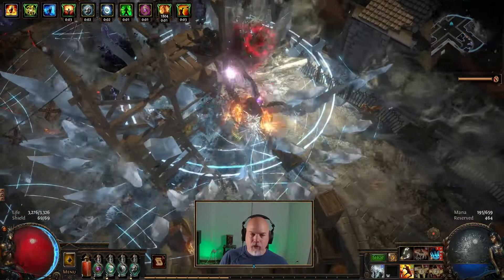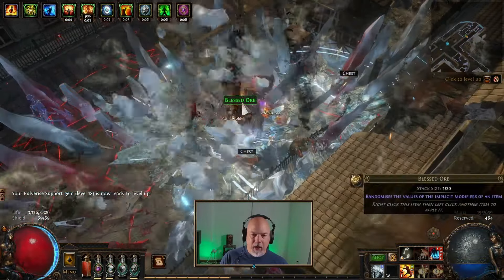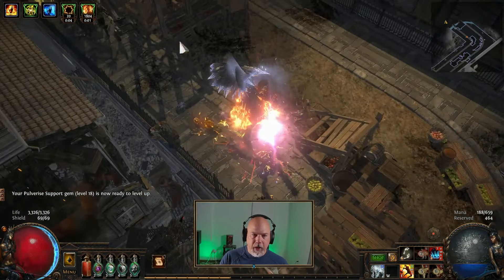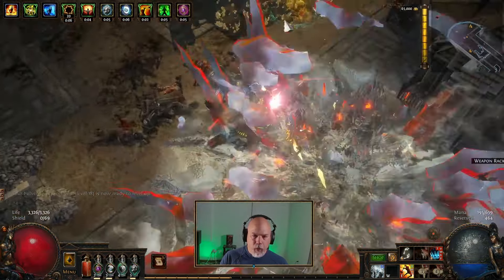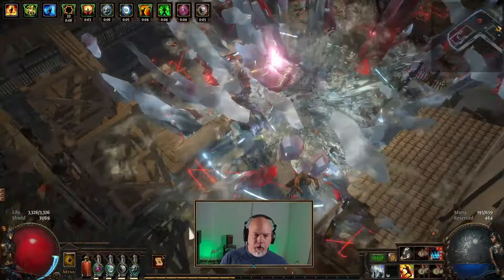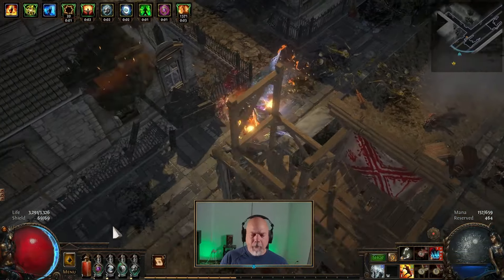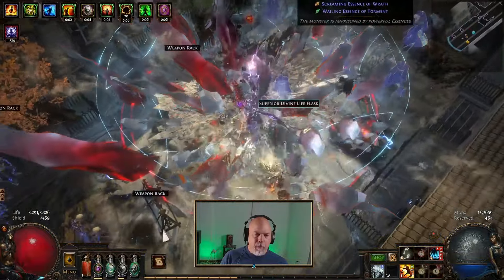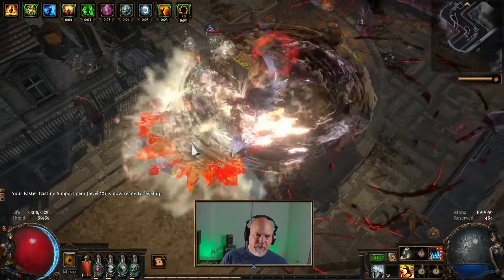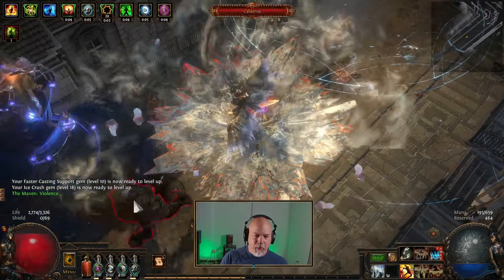I finished the campaign in about eight and a half hours. Part of that was because I had the POB set up and kind of honed out with the Jug version of this, so I already knew where a lot of the nodes were going to be on the passive tree. I did rework a bunch of stuff and took some different routes with this one because it's Slayer — you're starting at a different point on the tree. As I played this, I don't know that the routes are necessarily optimized, but it just felt better to go that direction with Slayer than it did with the Juggernaut version.